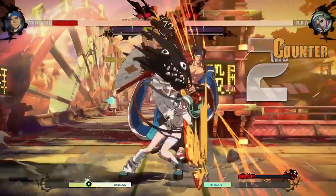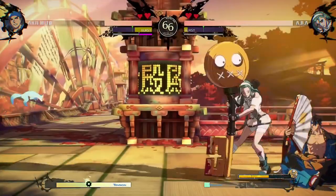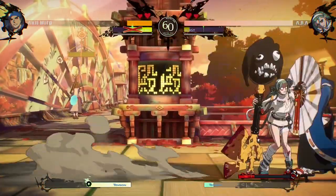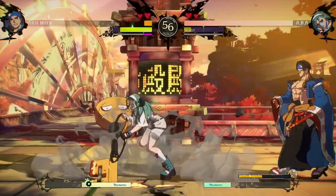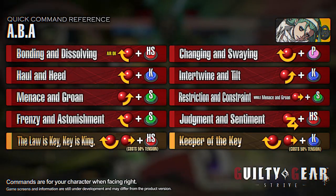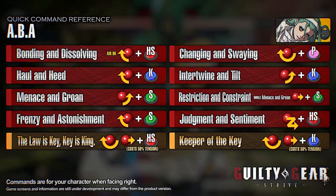ABBA gains improved movement and extended range for her jumping attacks in Jealous Rage, making aerial approaches especially potent. Once you're in, you can make them guess with a high-low mix-up between Crouching Heavy Slash and Intertwine and Tilt. Jealous Rage ends when you run out of Jealousy Gauge, putting you in an incredibly tough situation. Switching between modes as needed, depending on the current Jealousy Gauge remaining, requires careful decision making.